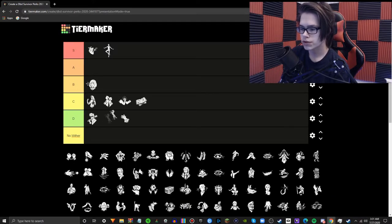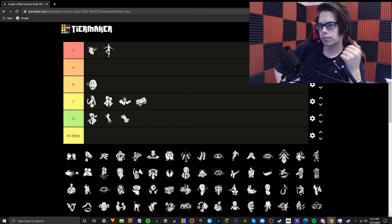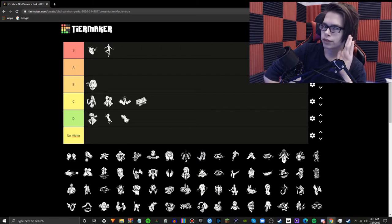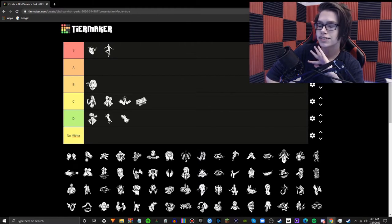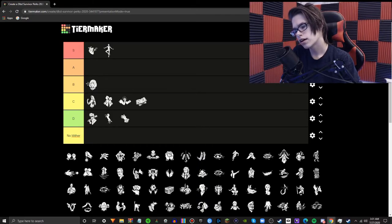Boilover — this perk is really useless. It makes it so the killer will be more affected by your wiggling and strafing in directions. It is so stupidly bad. Never in my life has anyone ever struggled off my back when I'm playing killer because of Boilover, or have I ever struggled off with Boilover. It does nothing toward the wiggle bar. Breakout, I think, is the one that actually does affect the wiggle bar. Boilover — stupid, dumb, useless.